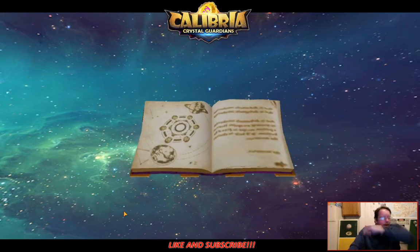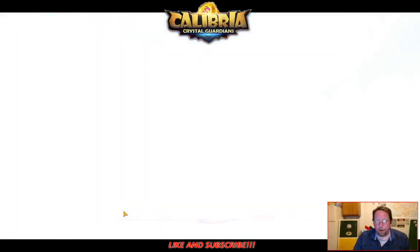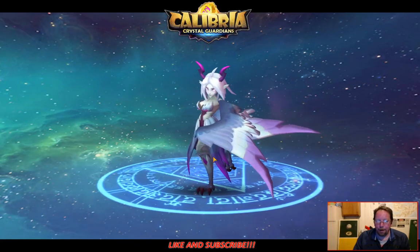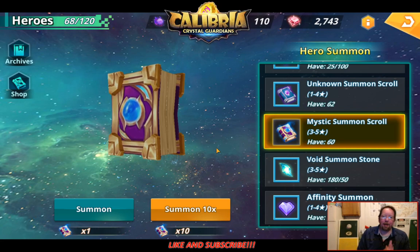If I got a second Medusa I would just build her. Sitting in my storage I have two five-stars worth of food and almost six-stars worth of food. I would build a second Medusa for sure just for Vapor Dreamland without any thought - it would just put Vapor Dreamland on easy mode.